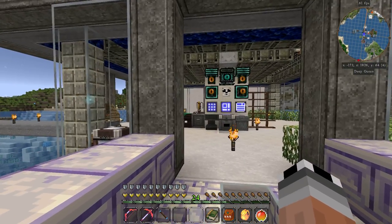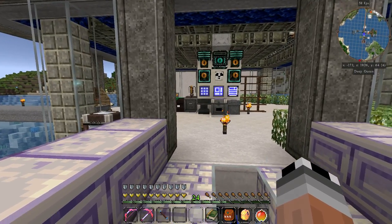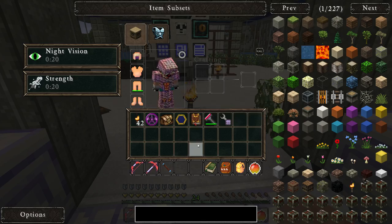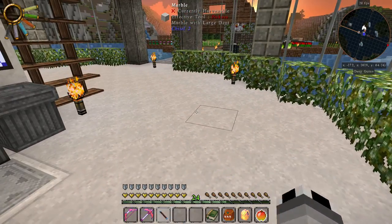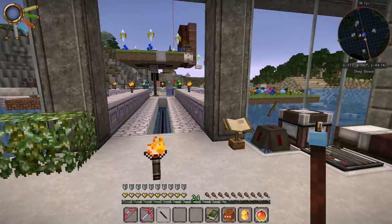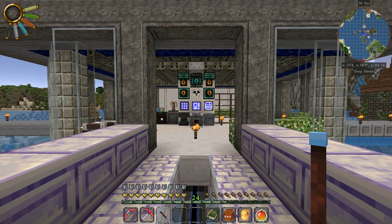Hello everyone and welcome back to episode number 57 of RubeNerdPlaysInfinity! Last episode we made our awesome Wand Recharger in our Void World and did a few bits and bobs over this and that.